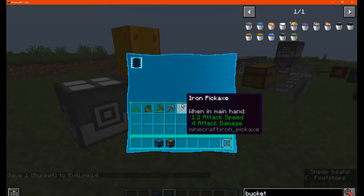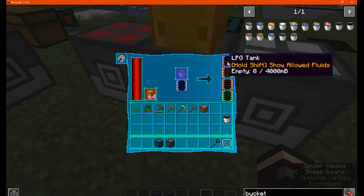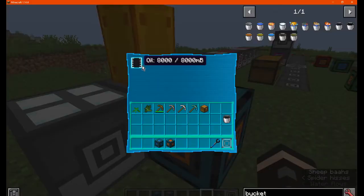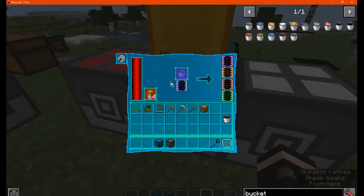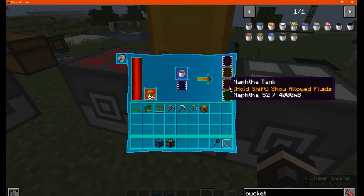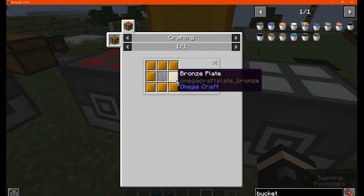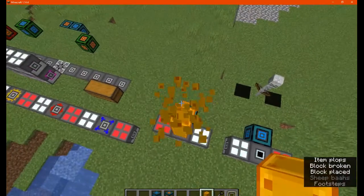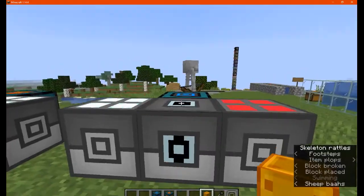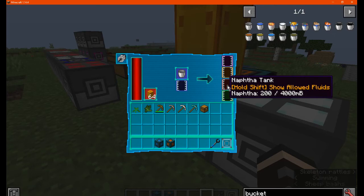We'll try the fluid transmitter and receiver, which is already set up. Get a wrench and we should have some in here — it doesn't seem to. We'll probably want to use it with a tank because it has picked it up, it just doesn't have any connections here. Either way I'll just put some oil in here and we'll see what it makes. It's currently making naphtha and tar. Fractioning tower segments — I'm not sure if they allow more storage, and there is a limitation of 3. If you place this on anything else it won't work — it's only for the fractioning plant. We've got 500 tar and 200 naphtha.